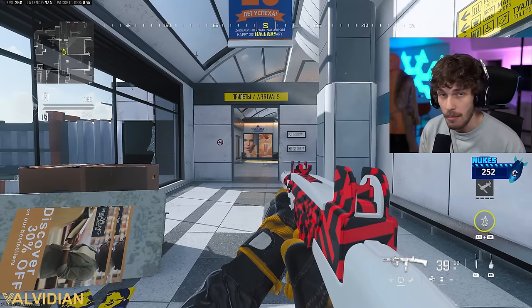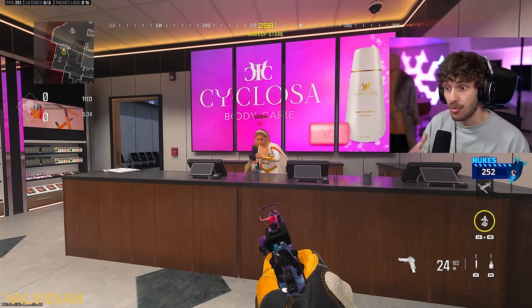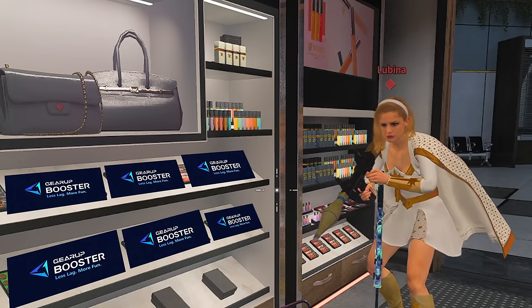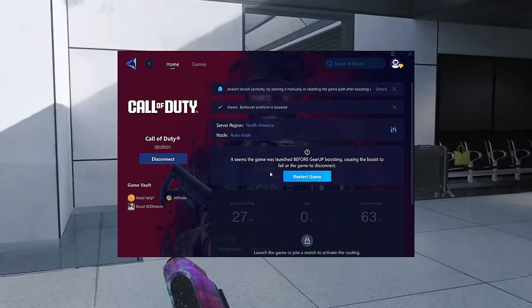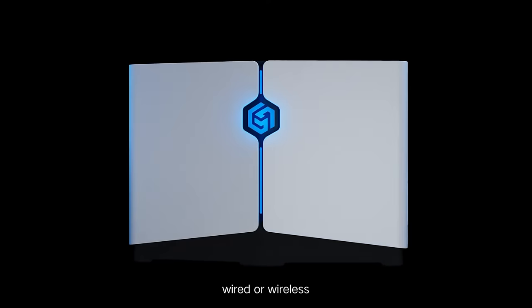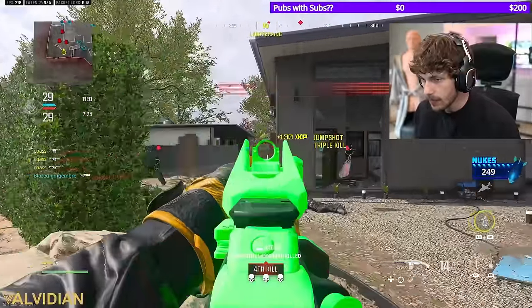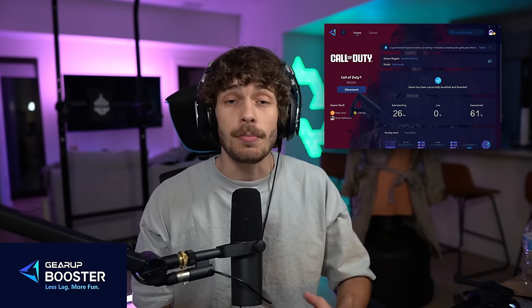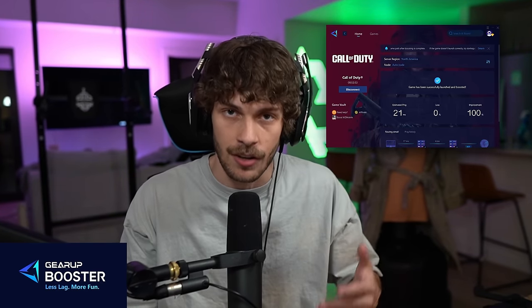I'm lagging at 124 ping — Call of Duty is the laggiest game, especially after an update. I went to Cyclosa and they showed me Gear Up Game Booster — it's free and it reduced my ping significantly. You can also get their Hyper EV router on Amazon for console. Gear Up can also help you avoid SBMM, so if you always feel like you're fighting the best lobbies, I'd definitely try it out. Link in the description and pinned comment.